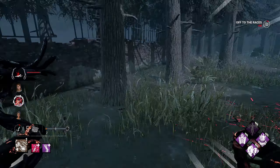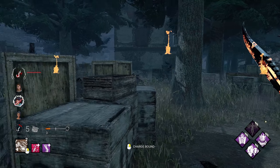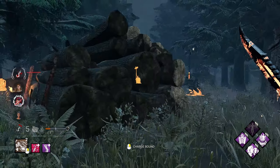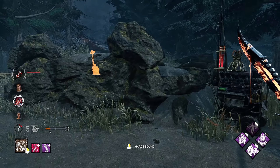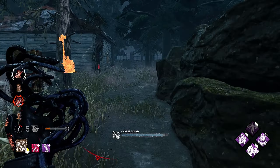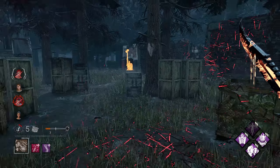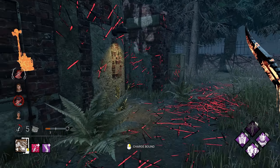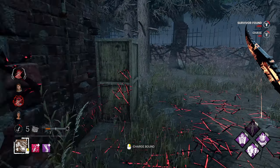I already have a survivor who's kind of back over here. I don't really want to chase in that corner if I don't have to. She already got distance over to Shack so I have to be a little careful. I'd much rather go back to hook here — I don't want to play Shack if I can avoid it. We got Nancy there, Dwight over there, and Nia was over in the corner as well, so we have three survivors accounted for.